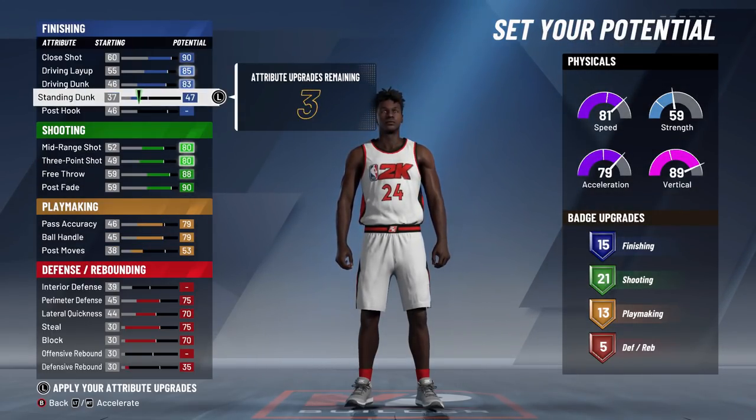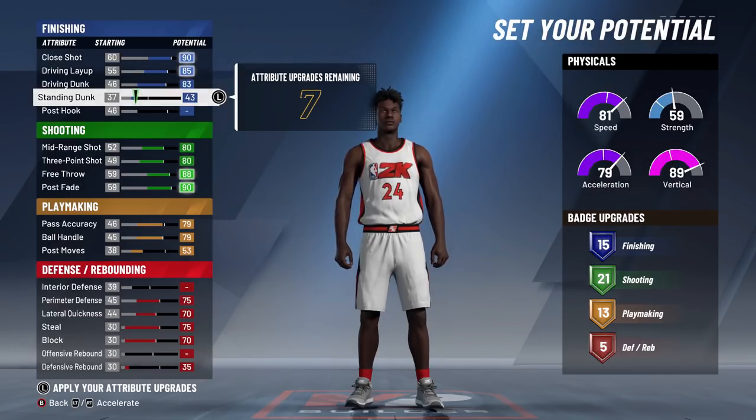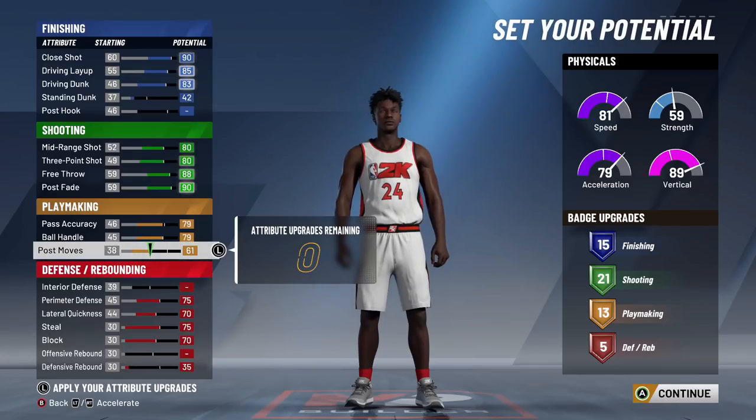For the defense, max everything. We have five defensive badges, which is pretty good — you don't really need much more if you're a shooting guard. I'm going to go with another finishing badge because finishing is one of the best things to do in this game with any shooting guard build. So we have 15 finishing, 21 shooting, 13 playmaking with five defensive badges — pretty good for a shooting playmaker.